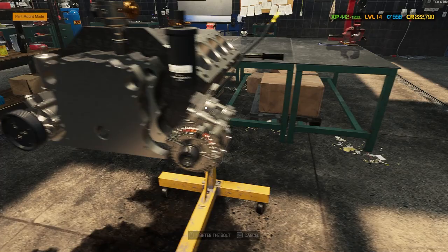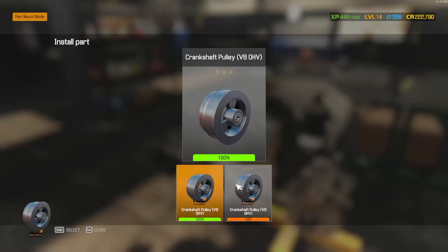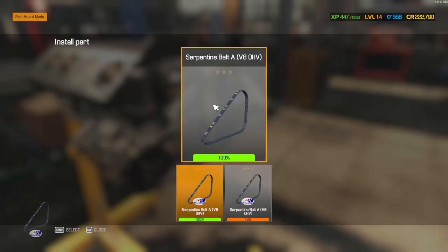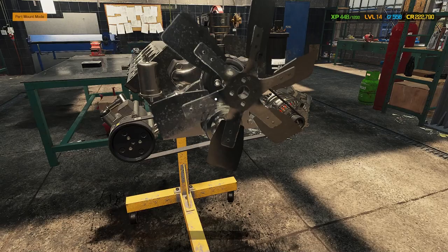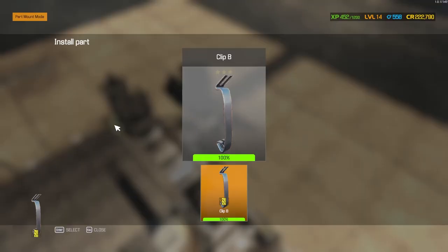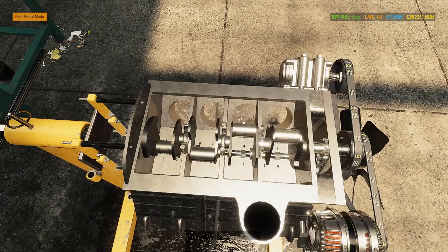Put our timing chain on here and throw our timing cover on. We will do some big horsepower builds soon, but I don't feel like this is the car for that - it'd just be roasting tires non-stop. Sometimes lower horsepower is a lot more fun, especially in setups like this. Get that serpentine belt on there and the radiator fan - so simple. One thing I love about these old pushrod V8s. Let's throw our rotor on and our distributor cap with those little clips. Install our crankshaft bearing caps - already got one installed, just need one more.